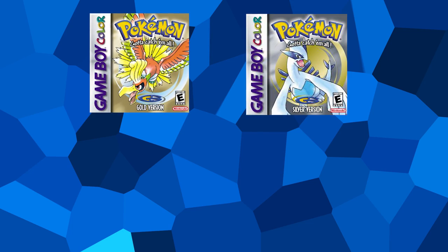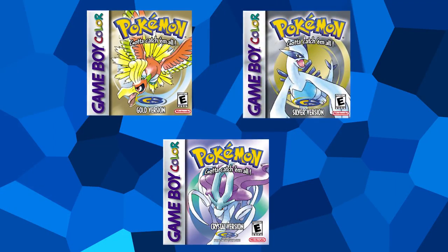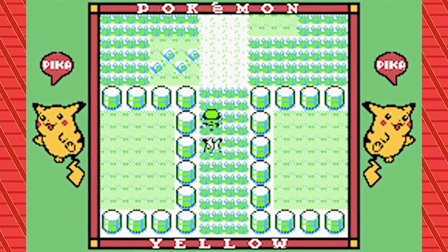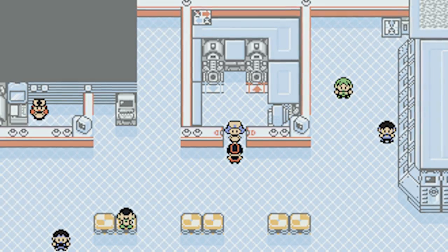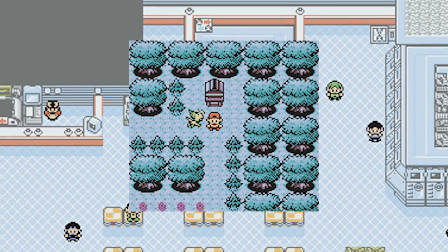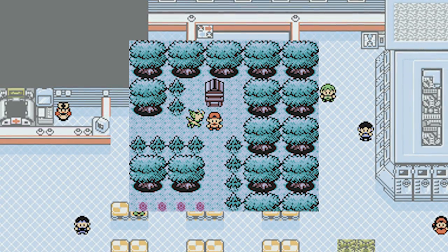Much like the last generation, Gold, Silver, and Crystal version have a large amount of content that goes completely unseen in the final game. This time around, I'd say there's even more to see than in Red, Blue, and Yellow. I'm not talking about things like the Pokécom Center and the Celebi event that were excluded from international releases — I'm talking about buried relics within the game's data that never saw the light of day anywhere in the world.